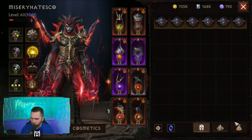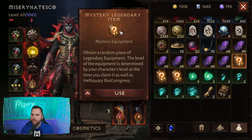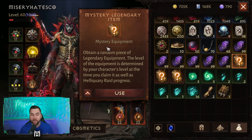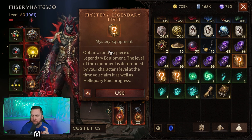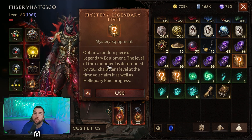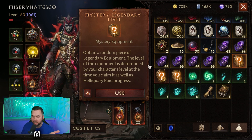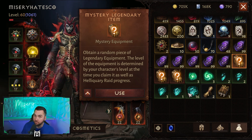Other things you could be doing outside of hoarding resources is saving resources as well. I have some mystery legendary items I'm saving. I was going to use them whenever I go to my next class, but now that we know Inferno difficulty 4 is coming, I'm going to save these for Inferno difficulty 4. That means I can have a jumpstart on legendary gear for that Inferno difficulty, maybe even some of the new ones.